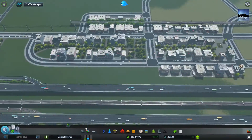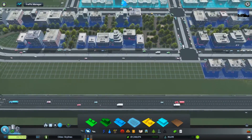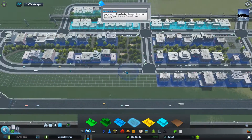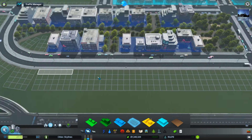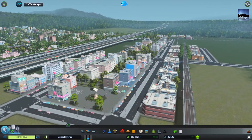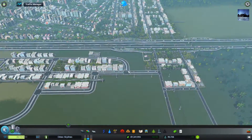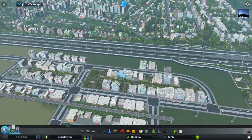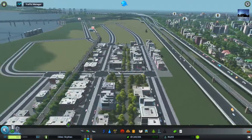Now we have more commercial demand, so let's put in some high density commercial. Should we just fill this whole area up? I think so, why not — I think it will work. So all this, done, commercial. Excellent. These areas are all slowly developing very nicely, which is very good to see. I'm thinking later on we'll be able to make some extra extensions and connections off this highway into this zone, but that's in due time.